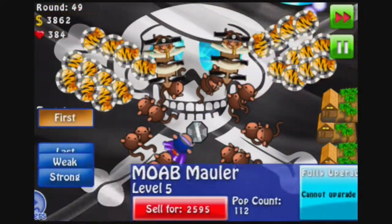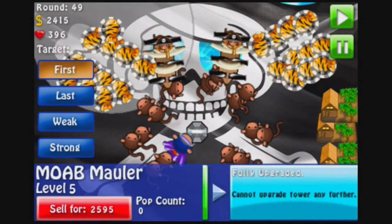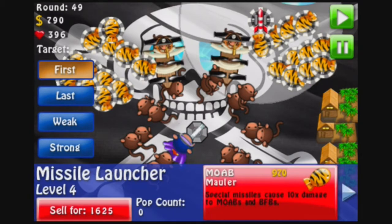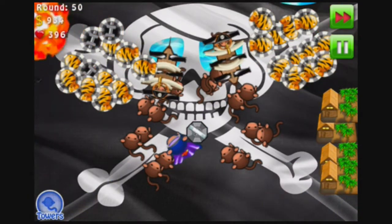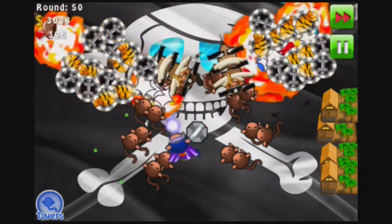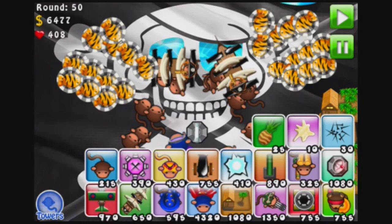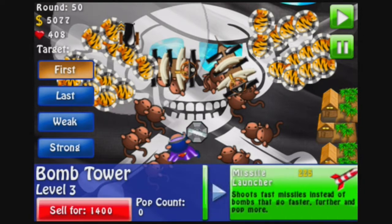Alright, give me all these MOAB maulers. We've got a lot of money, but I want to get some more MOAB maulers. Build evenly. I can't give you a MOAB mauler yet. Did it spawn on the right side or the left side? Where's the MOAB going to appear? Left side! That's where the MOAB mauler was first, or at least the first one. But then I upgraded to a MOAB mauler on the right side within this round, so it doesn't really matter.